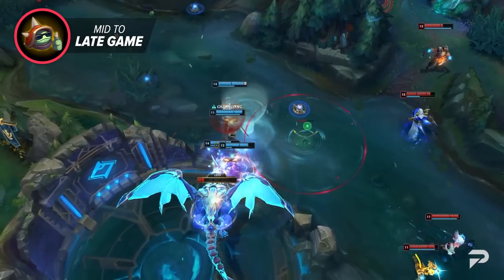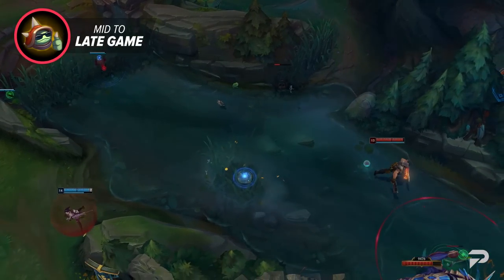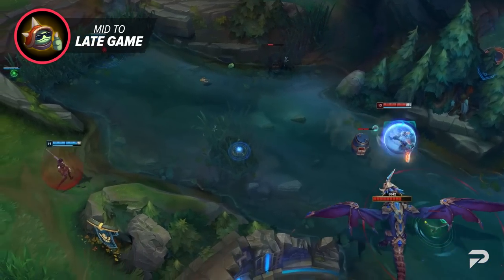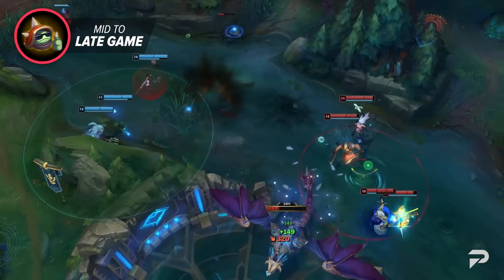One last little tip: Caitlyn's W has a pretty obvious animation, so instead of using it once a foe is already on you, try to place one in a brush or around a corner behind you. That way, if an opponent is chasing you down in a fight, you can kite towards it and they'll walk right into it. You can also cancel the W animation from Caitlyn's side if you auto-attack as soon as you put down your W.